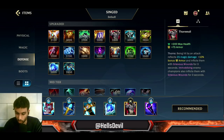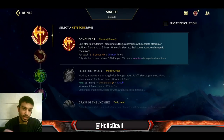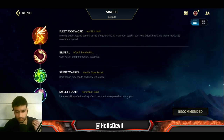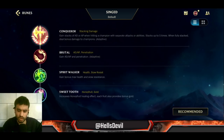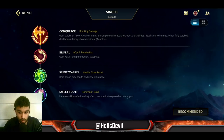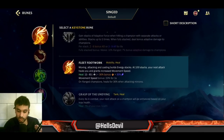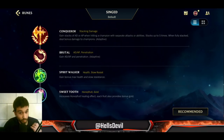So that's how you build Singed. For runes - Conqueror. I have seen and tried Fleet Footwork, but honestly you lose so much damage when you go Fleet Footwork on Singed. The thing is you can stack up Conqueror so easily on Singed. With Conqueror you need to play more passively early, but in the late game you have much more damage. Conqueror is, in my opinion, a must-have.